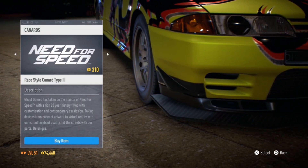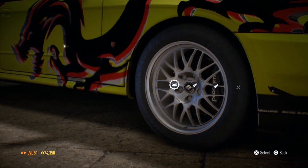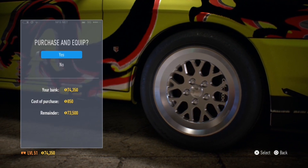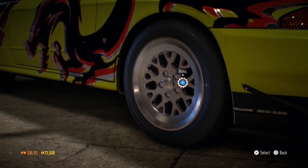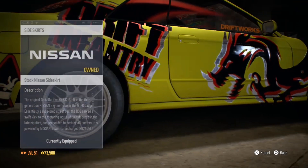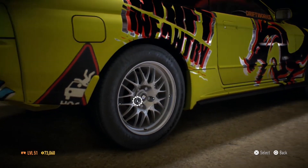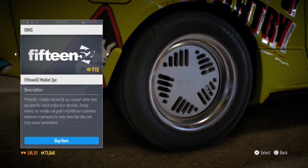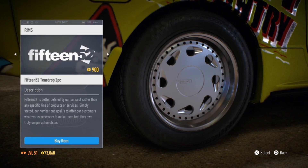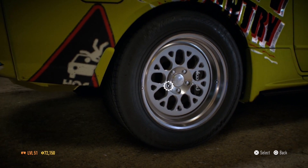I'm going to add a splitter to the front and see if I can get some more aerodynamics by applying stuff to the front fender. I'm also going to change the rims — give it the 1552 style — and I'm going to do the same with the back rims. First I've got skid plates over here, and I'm going to change these rims here to the 1552s as well, just like the ones in the front.